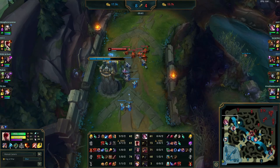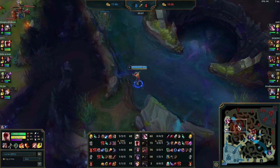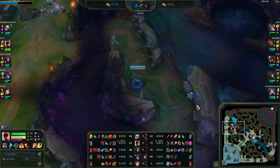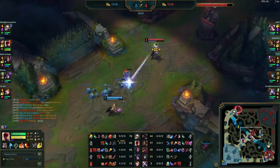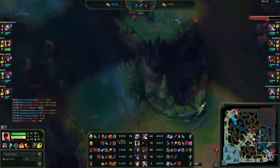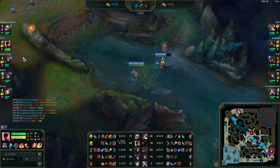As soon as he sees a wave to pick up or a potential gank on Fiora with Camille back in lane, he is on the move to make it happen. As soon as the play disappears, he's out and back to farming — he's not looking to waste any time at all. When there's nothing to farm, there's really only looking for a gank, a counter-gank, an invade with mid lane priority, or a dive if the opportunity presents itself.